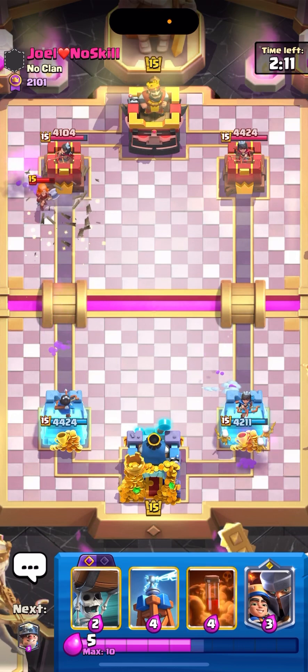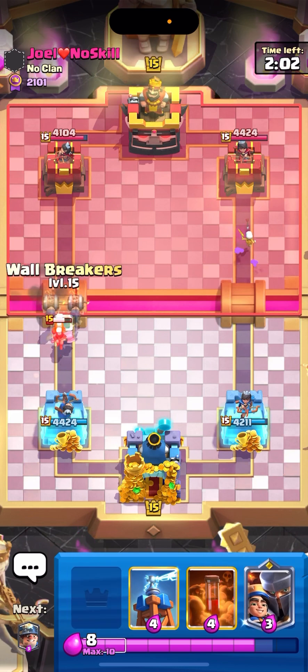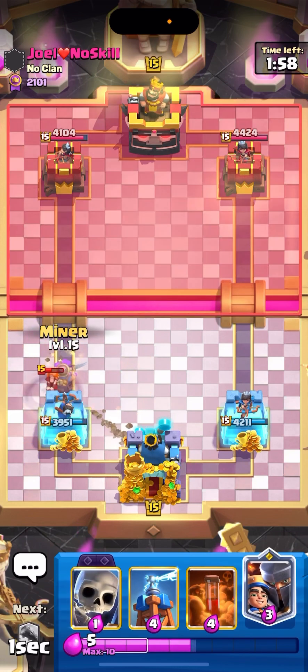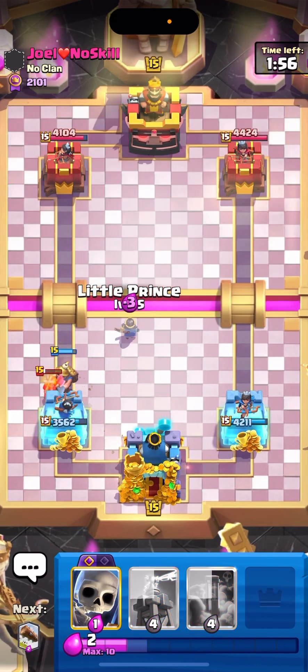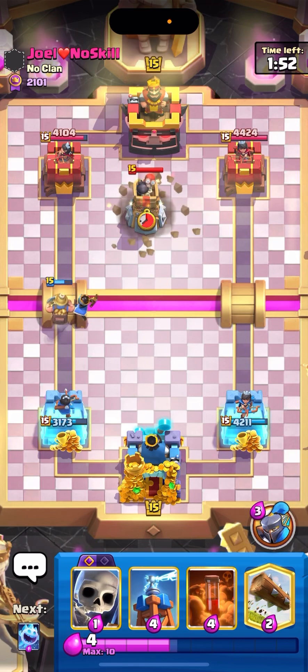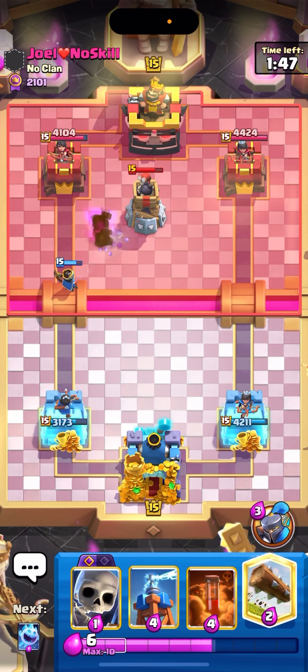Let's go for Ice Spirit here — his level 14 Skeletons, interesting. If it was the Magic Archer, I can't really do much about it. But I don't want to go for Little Prince — I think it's a bad idea. That was a good Tornado — caught us there, not gonna lie. Let's go for Little Prince to hit the Magic Archer. He was expecting our Wall Breakers, so that was very good. Clean play from our opponent there — getting a damage lead.